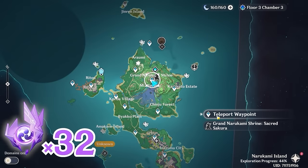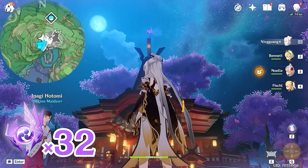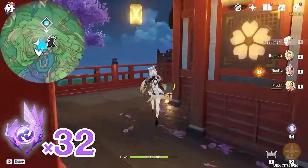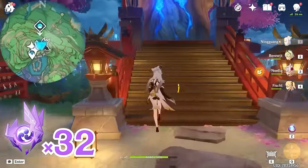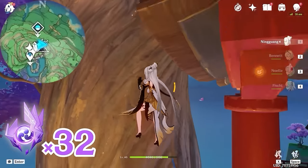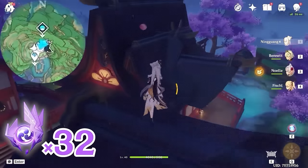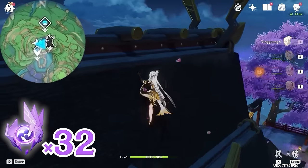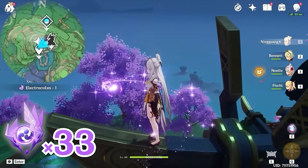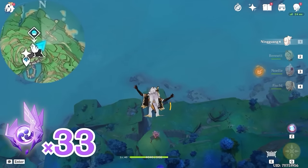After that, let's teleport back to this waypoint. Turn towards northeast, upper right on the minimap. Look up — there's one floating on top of the roof. Let's come around and climb up on this Sakura tree, and glide towards the roof. After that, let's glide towards northeast, upper right on the minimap.